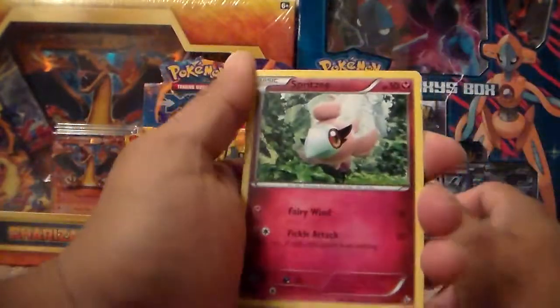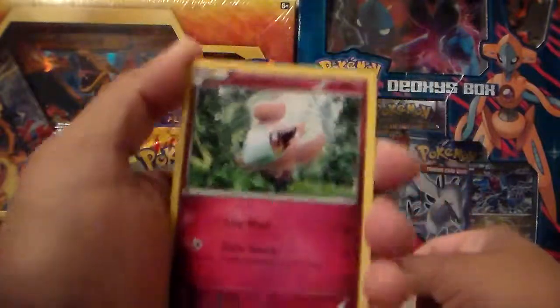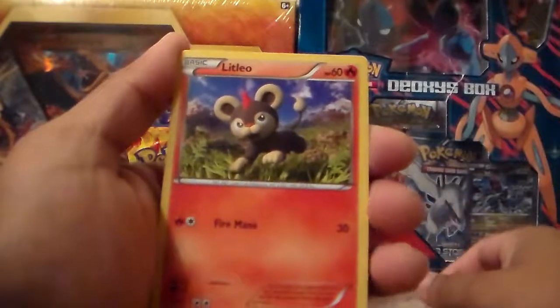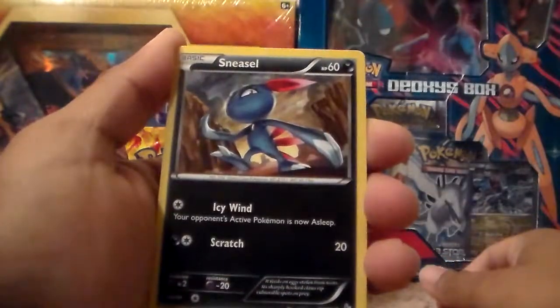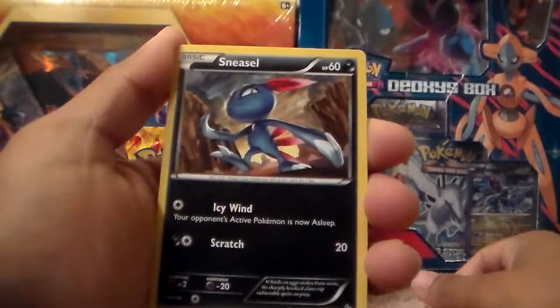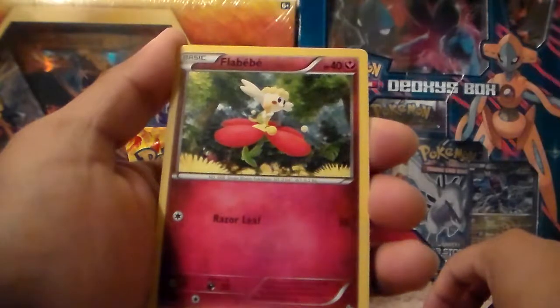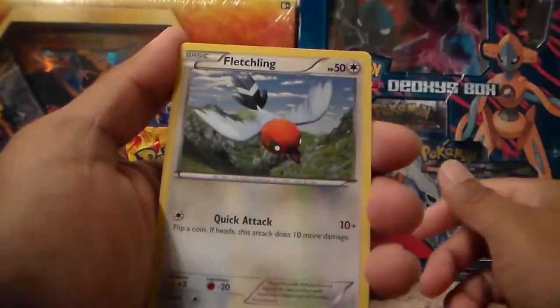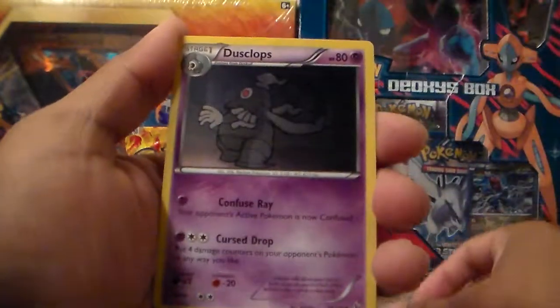Let's hold on to your seats, children and Pokemons. Because we got a Spritzy, common. A Leetlel, common. A Sneasel, common. A Flabebe, common. A Fletchling, common. A Dustclops, uncommon.